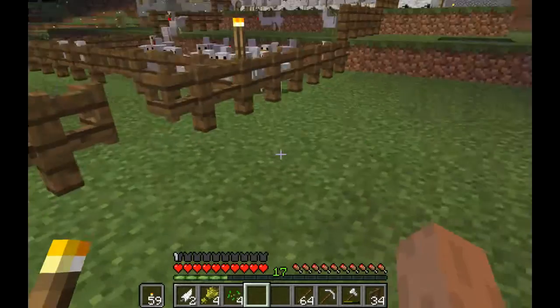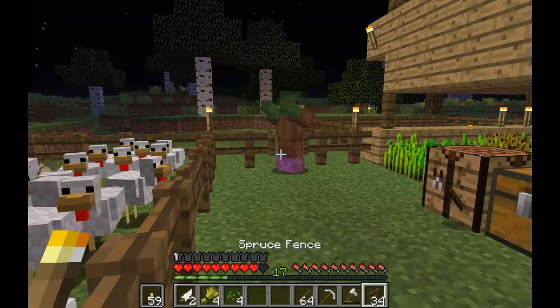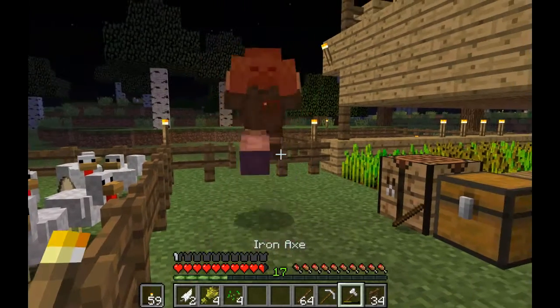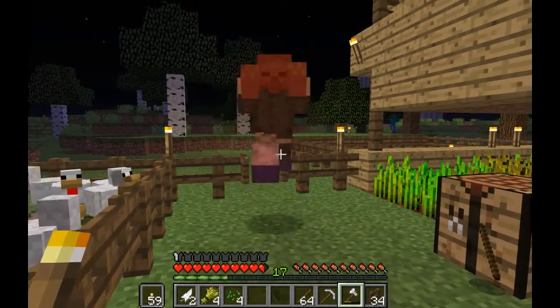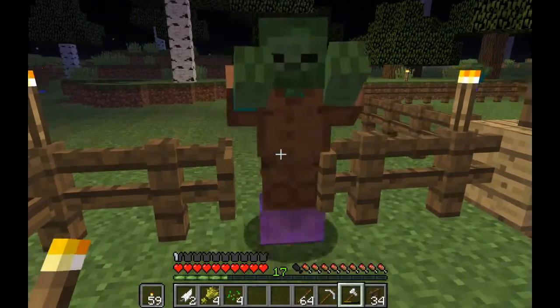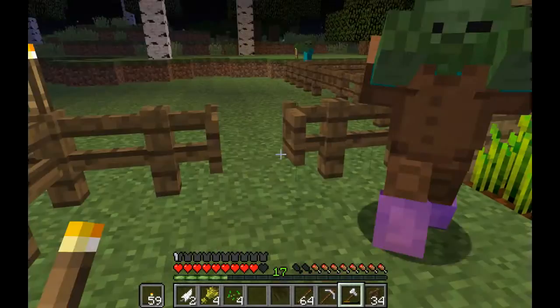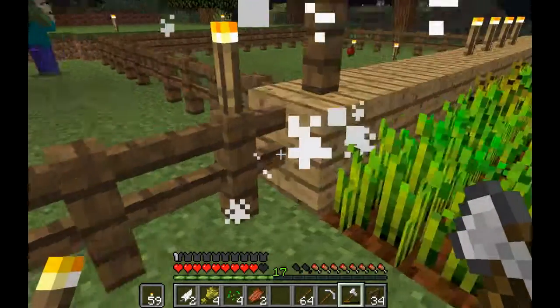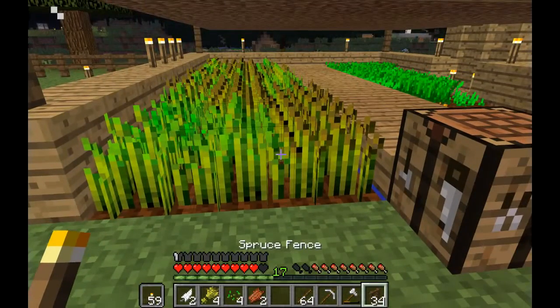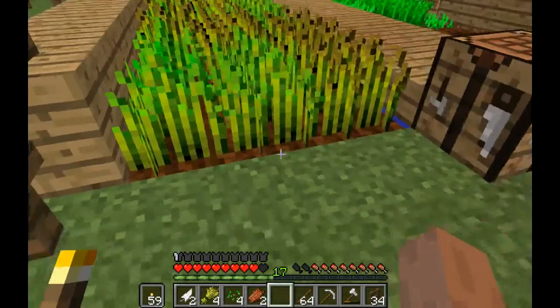I'm gonna put the torch back so you could dual wield the torch. You can dual wield stuff - so you can like have a pickaxe and torches. Yeah, so you can just put the torch while mining.